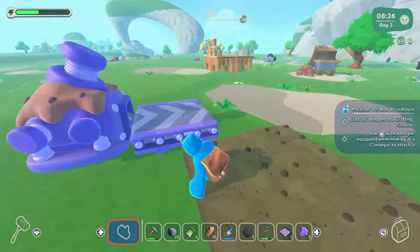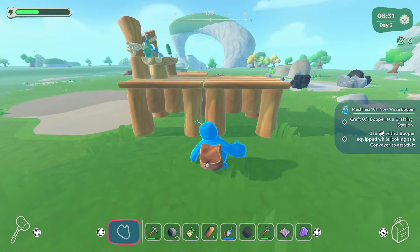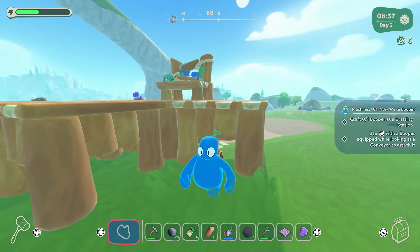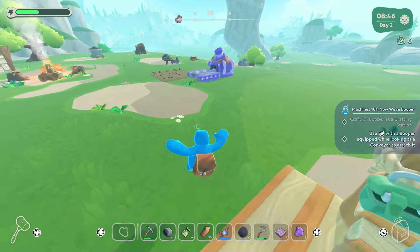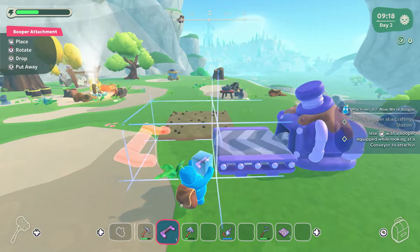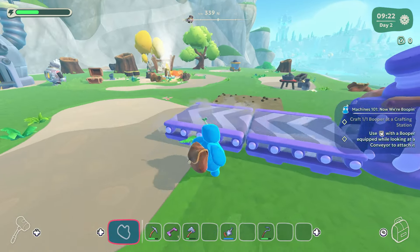Craft booper at a booping station. Ow. No, come on. You can jump. This guy's not going into any long jump championships at the Olympics. Right, I've got the booper attachment. There we go. I've got to have it equipped to go ahead and use it. I think I probably should have put both of these conveyor belts down. So let's do that as well. That's a shipping bin — this is what we do with all our crops.